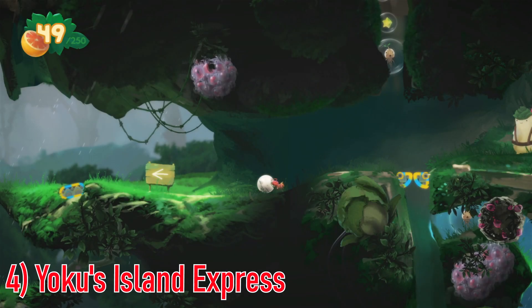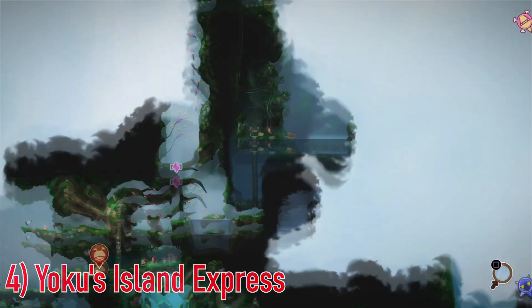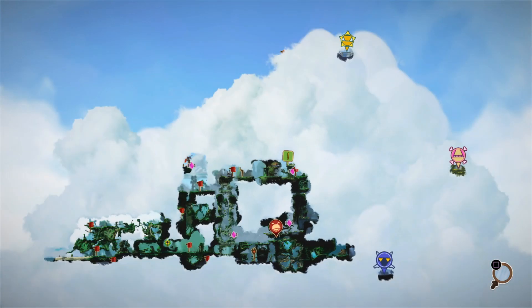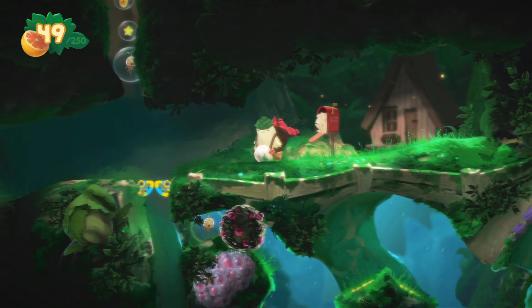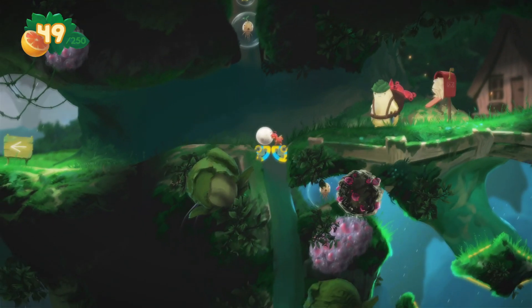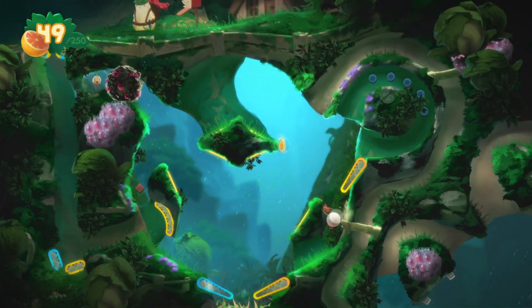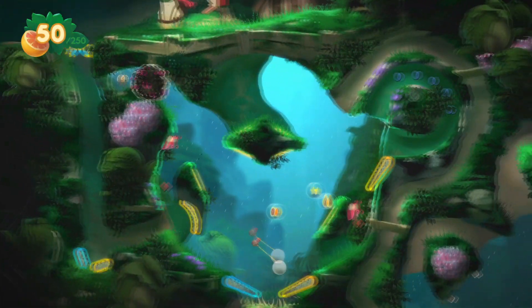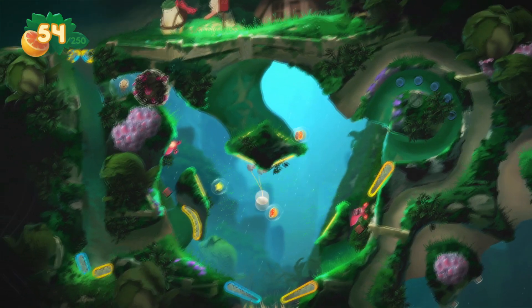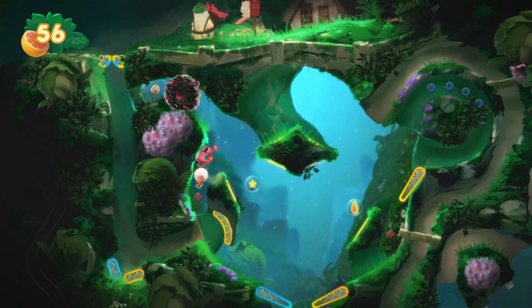Coming in at number four is Yoku's Island Express. If I'm going to lose you at all in this video, this is probably where it's going to happen. Yoku's Island Express is a combination of a platform-friendly Metroidvania and pinball. You are this little bug thing leading a pinball around, and you navigate this Metroidvania-style world via playing pinball — using pinball to destroy enemies, unlock other areas. It's quirky but it's fun, and it's got a relaxed, laid-back vibe.